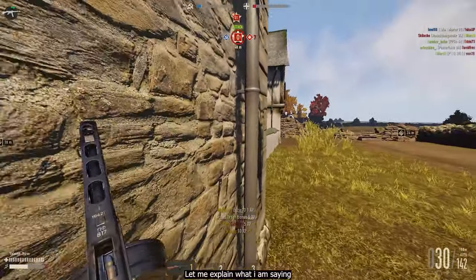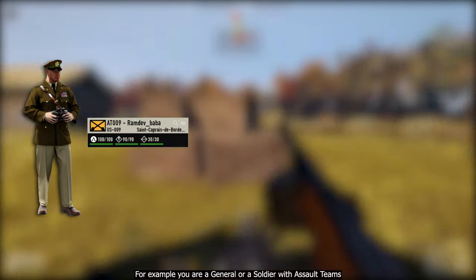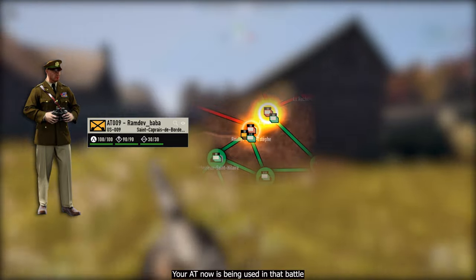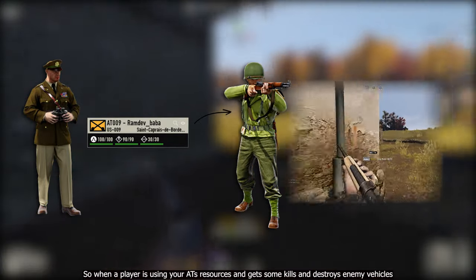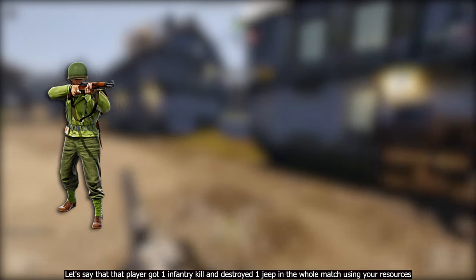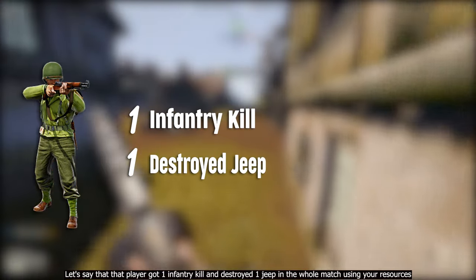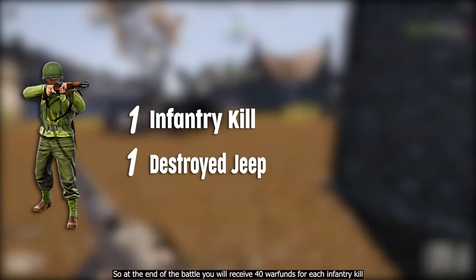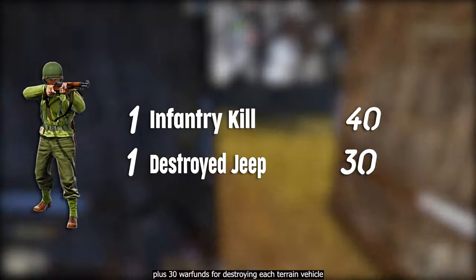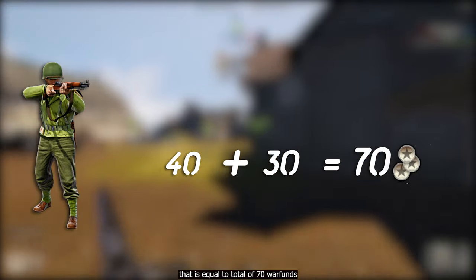For example, if you are a general or a soldier with assault teams and you have sent them into a battle, your assault team is being used in that battle. When a player uses your assault team's resources and gets some kills and destroys enemy vehicles — say one infantry kill and one destroyed jeep — at the end of the battle you will receive 40 war funds for each infantry kill plus 30 war funds for destroying each terrain vehicle, totaling 70 war funds.